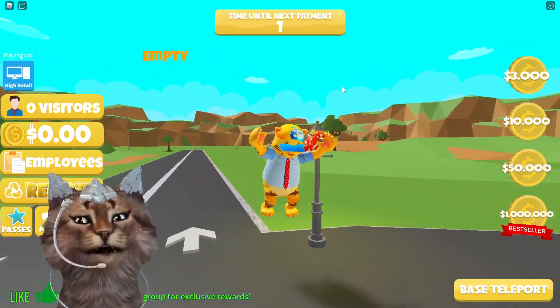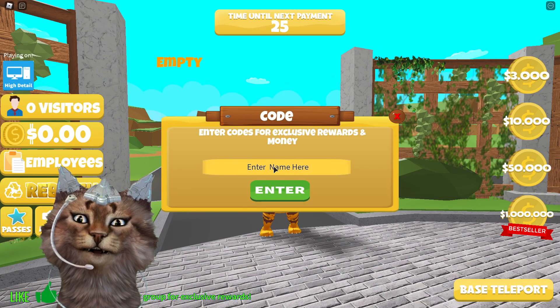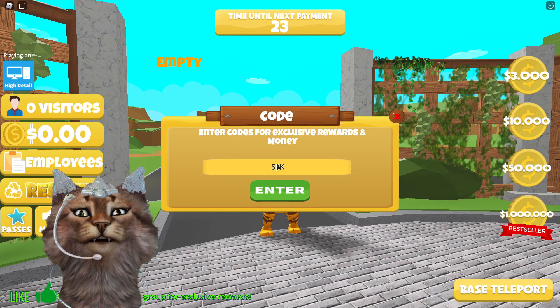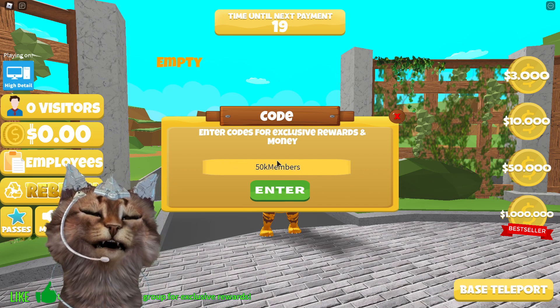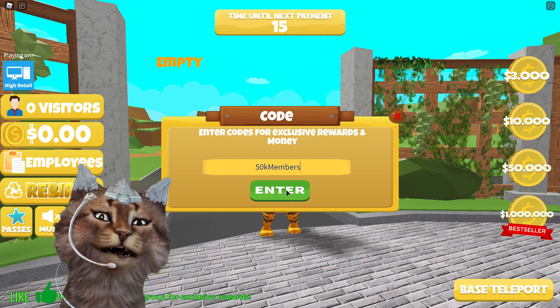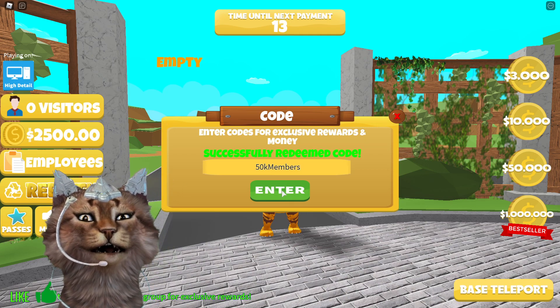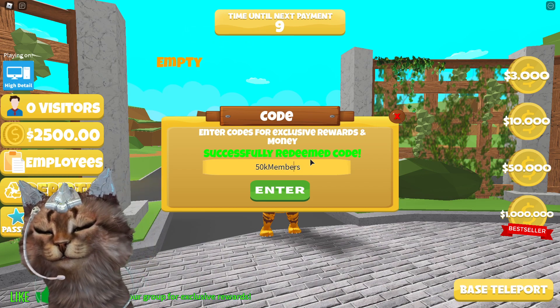What you guys want to do is click the codes icon on the left side over here. The first code will be '50k members' — just like this. Make sure to check out my code site, it'll have all the codes for this game too. It'll be the first link down below in the description. Click enter and you should get something like that.